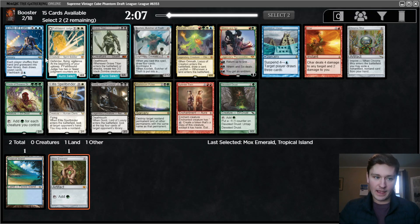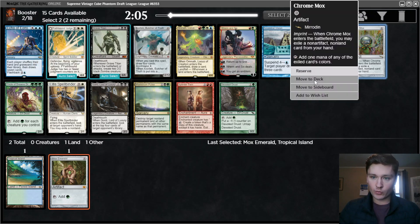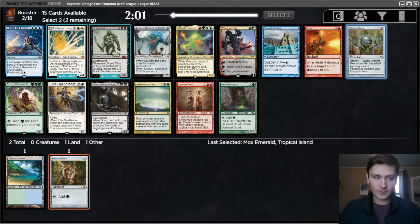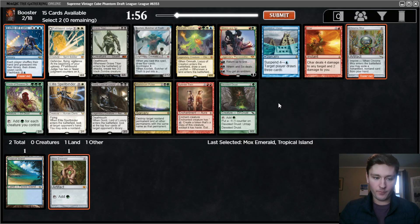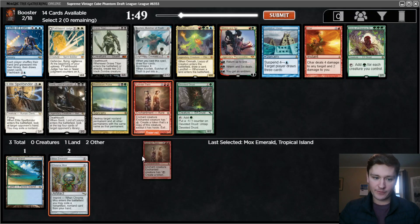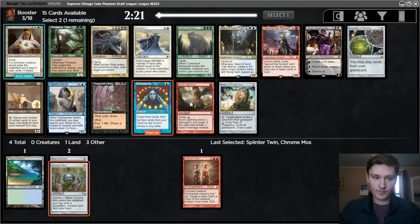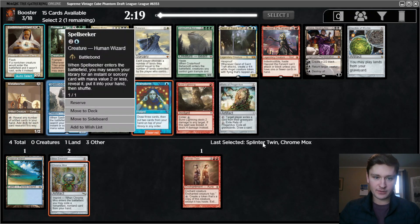Otherwise, there is Echo of Eons as a pretty strong card. Chromox, Ancestral Vision. Could take Chromox plus Echo, could just take the Twin, could take Chromox Twin. Maybe it's Chromox Twin. Yeah, let's go with that. I haven't drafted a Twin deck yet in this format, but I think it is pretty strong. Now I can take a Brainstorm. Burst Lightning is fine. Spellseeker is fine. Definitely taking the Brainstorm.